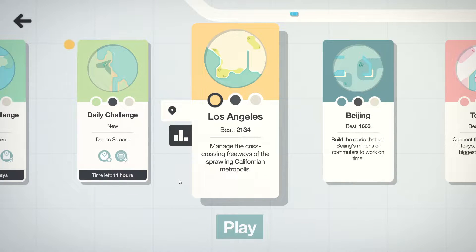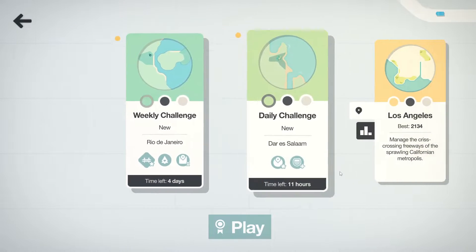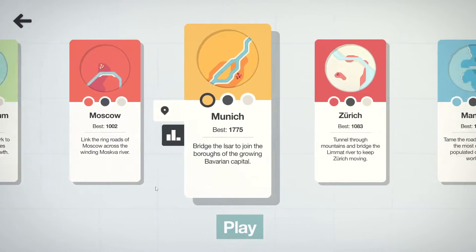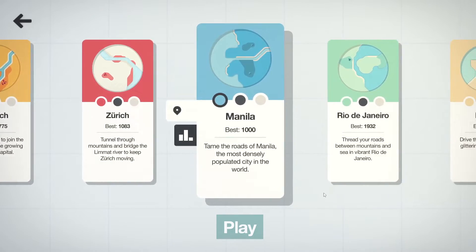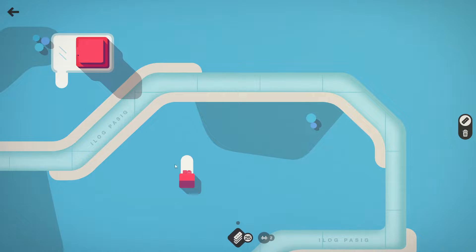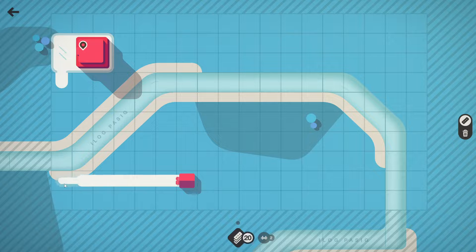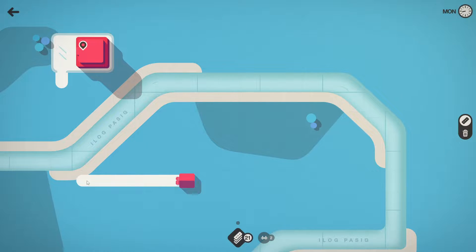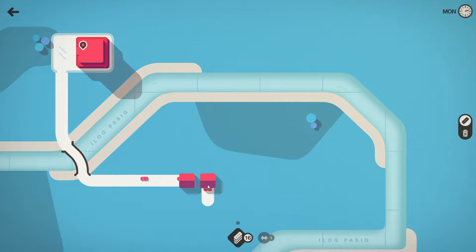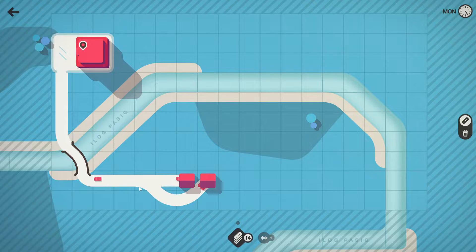I've played a little bit. Let's start with my lowest score and see if we can best it. There's 1,002 in Moscow, there's 1,000 in Manila. So the things I know: you want your networks to be as short as possible, and if possible you want to keep the colors of your cars as separate as possible.